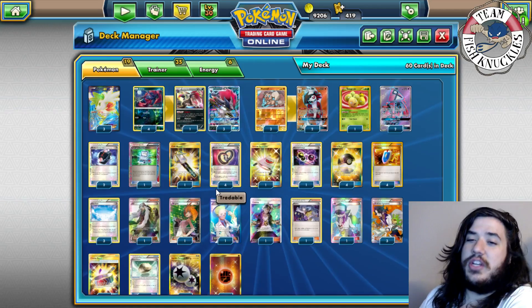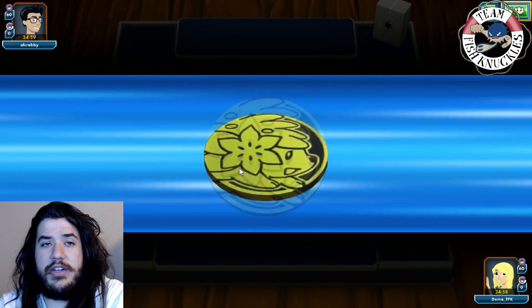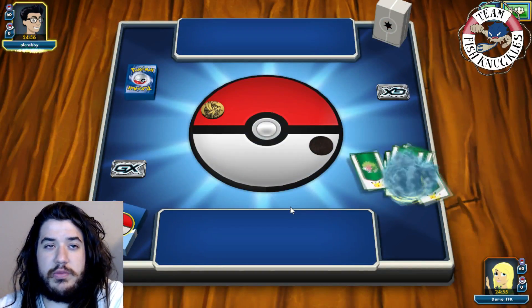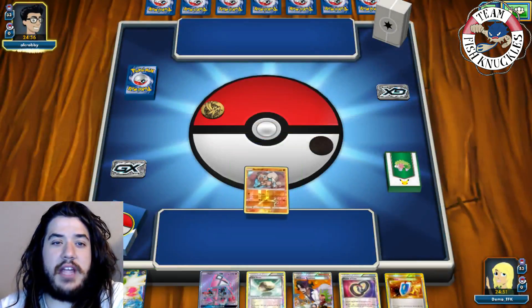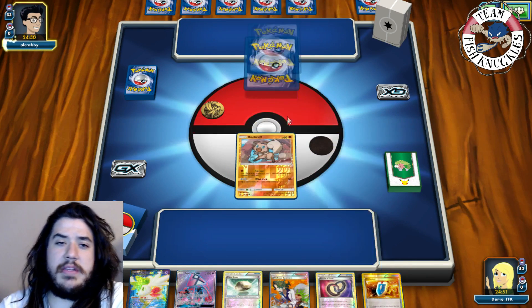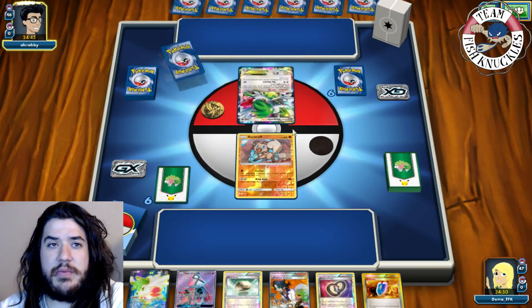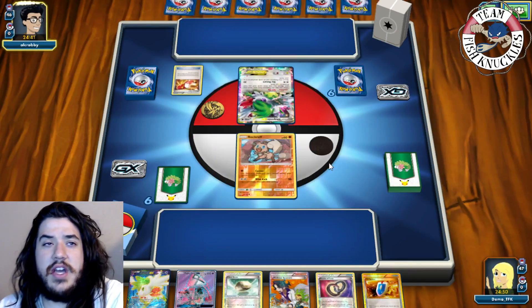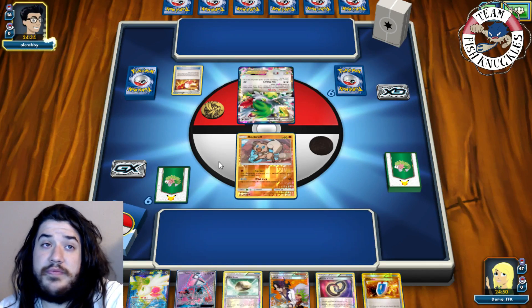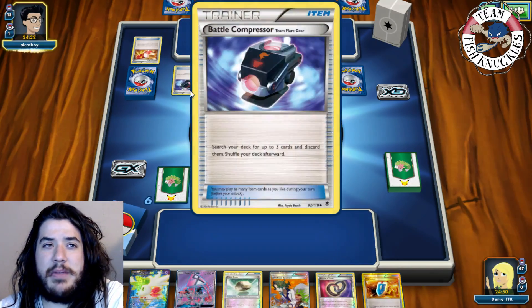Alright, Game 1 — playing against what looks like a water deck. We go second, which is tough since this deck needs to set up multiples Zorua and Rockruff, but we do have a Lele start. We can Lele into Bridgette next turn to get Pokemon out, use Float Stone, and set up with Shaman. The only card I don't want in hand right now is this Puzzle of Time.